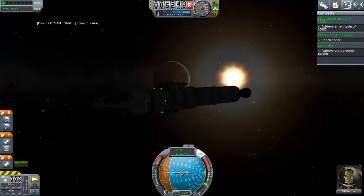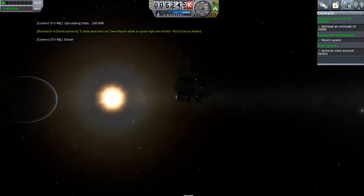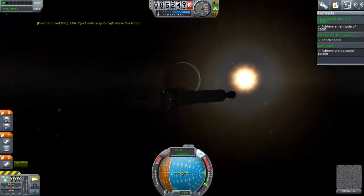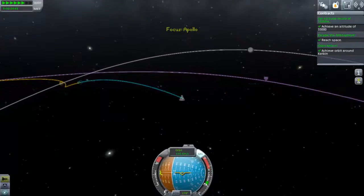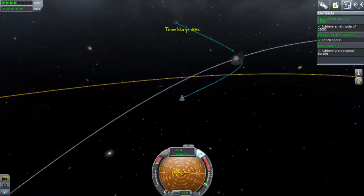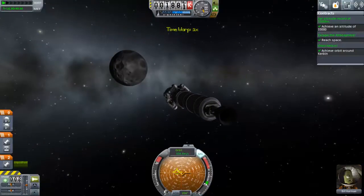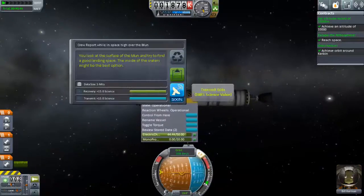Bill has found that Kerbin looks very round when looked at from a very high altitude. Getting some extra crucial data — we probably could have used some Mystery Goo or Science Juniors here, but I've tried to save as much weight as possible. We don't have a periapsis when we approach the Moon, so this is likely to be a direct collision, which means slowing down is going to be key. I'm just going to hope that I land somewhere nice, which is how I tend to play the game — I don't go into too much effort until I get to more interplanetary stuff.